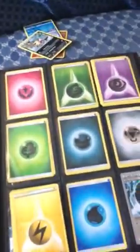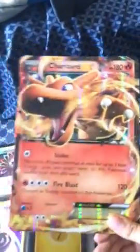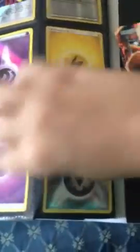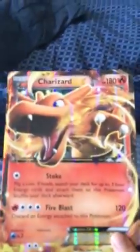In the back, these are all my trainers — trainers, trainers, trainers, trainers. And then these right here are my energies. I have this jumbo Charizard EX — 180 HP. I have one more spot for a new energy and I don't have this one in there, so we're going to put it in. So that fills up all of it. I need to find a book or something to put these jumbo ones in — I can't fit them in the regular book.